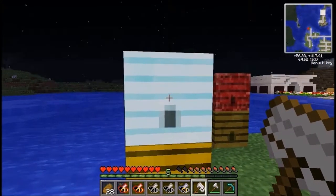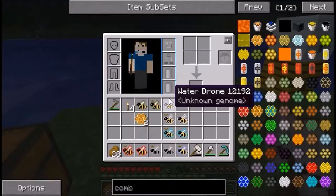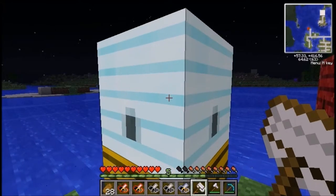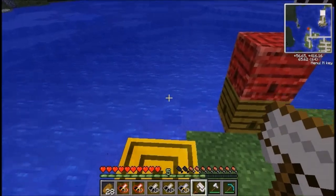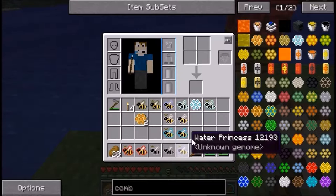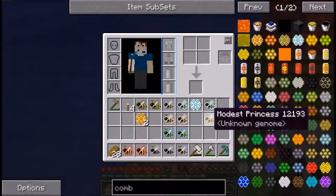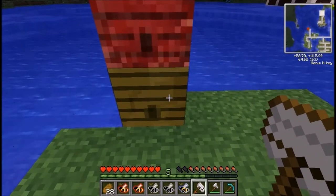This is a wintry hive. Wintry hives are found in snowy biomes and will drop a wintry drone, a wintry princess, or both. This is a modest princess — modest hives are found in deserts. You can also get a modest drone but I didn't get one this time — like I said it's a bit of a random chance.